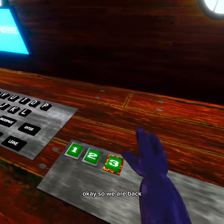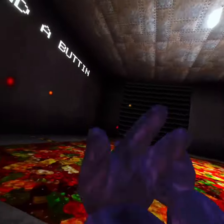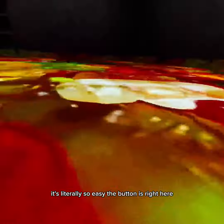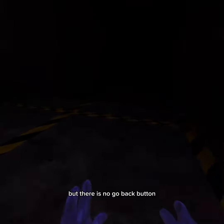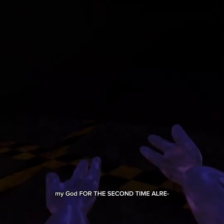Okay, so we are back. Level 3 is the easiest level. Find a button — it's literally so easy, the button is right here. Yay, door opened, but there is no go back button, so let me restart my game, oh my god, for the second time already.